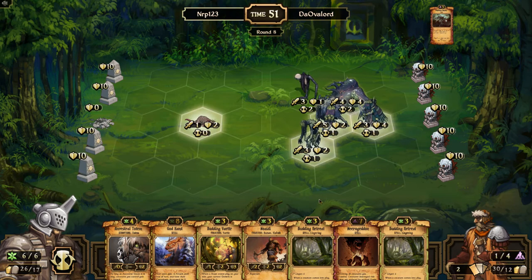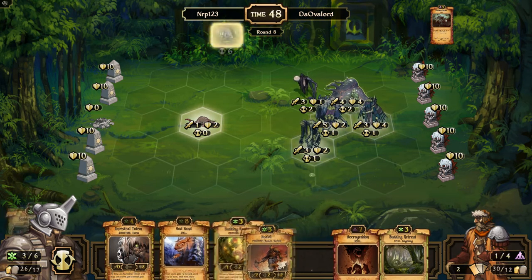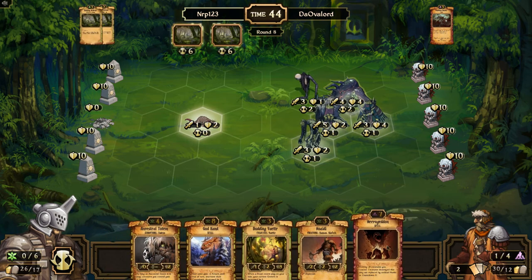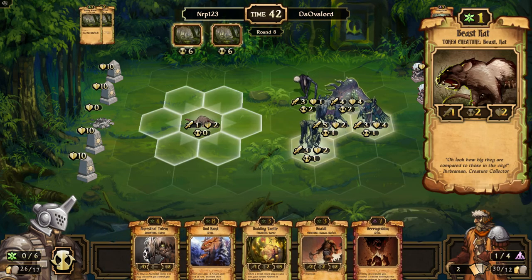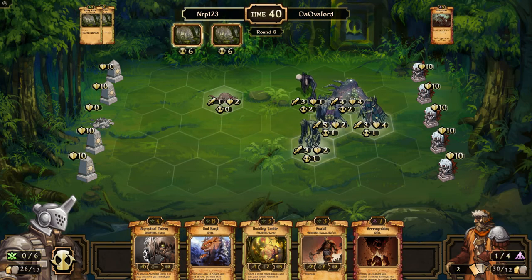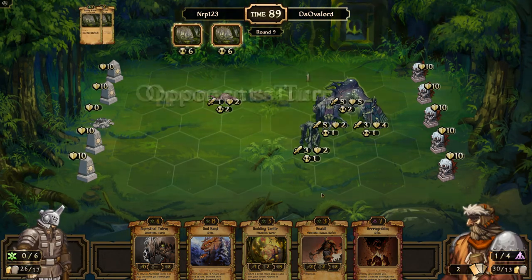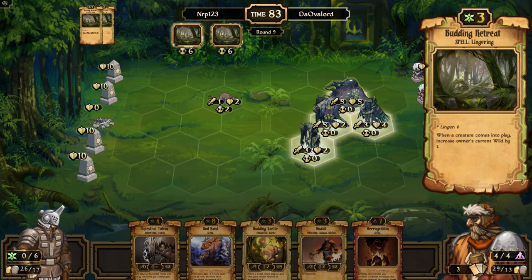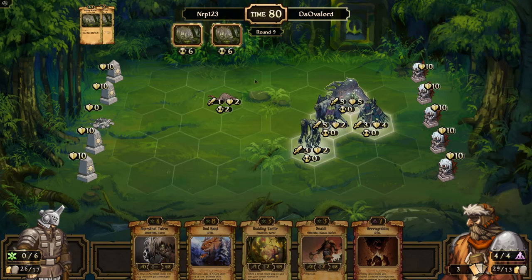Not much I can do — I'm going to play both Budding Retreats and then hopefully he can't win this coming turn, and maybe I can work out a big play next turn. If you don't know what Budding Retreat does, it's right there. I like how the lingering spells are showing up here.